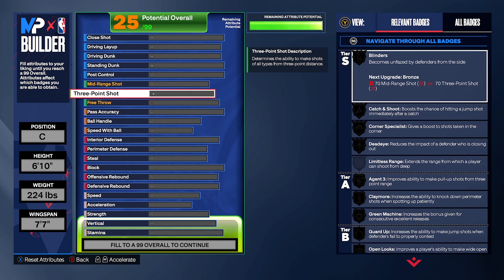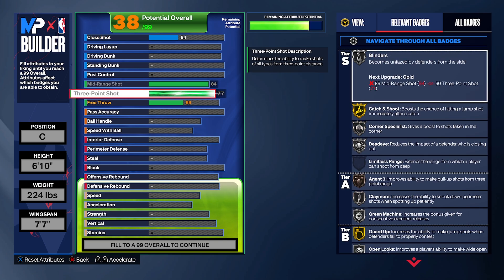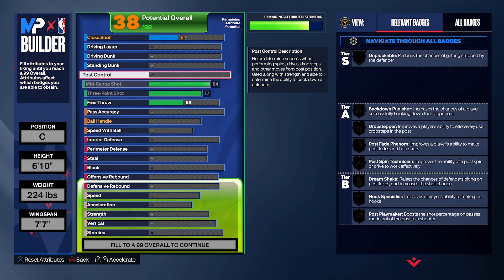Starting with the attributes — it's a mid-range build but we're going to max out the mid-range right there. Not only that, we're going to max out the three-pointer too, giving us a solid three-pointer. This build can play defense, dunk, and do everything. On the three-pointer you get corner specialist, catch-and-shoot, dead eye — he can be a popper. We're also going to have decent ball handling with dribble moves unlocked at 6'10", 75 ball handling, and killer combos.